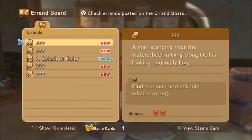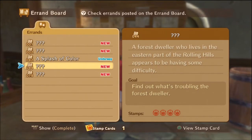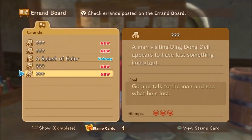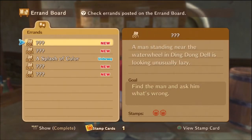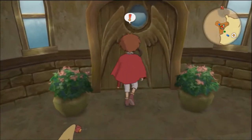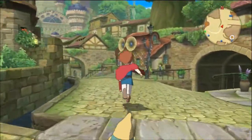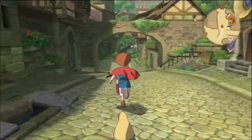We gotta go find somebody standing there at the water wheel. There's something wrong with somebody out in front of this place. There's a forest dweller who lives outside the city in the forest — obviously, since he's a forest dweller. And then there's somebody in Ding Dong Dell that lost something. Now we can go back up here and do the piece of heart that was right by where we came out from — the Meowgesty's office.